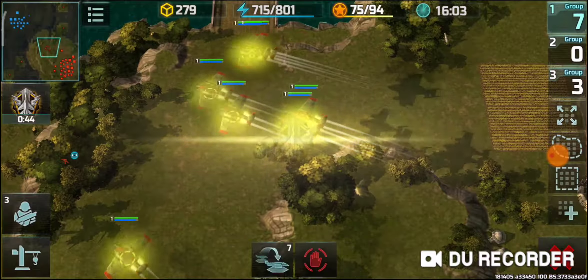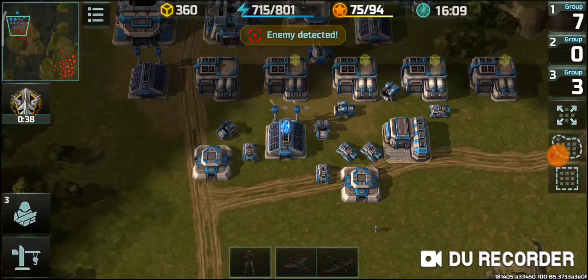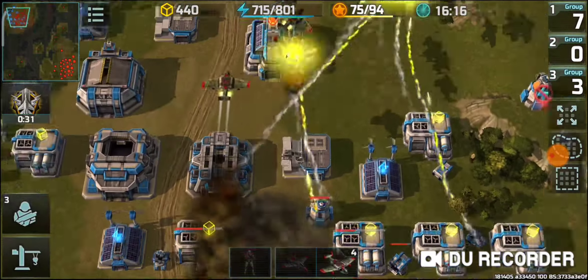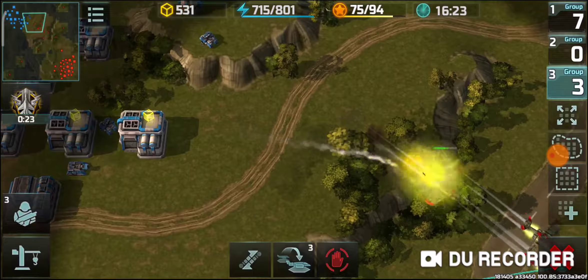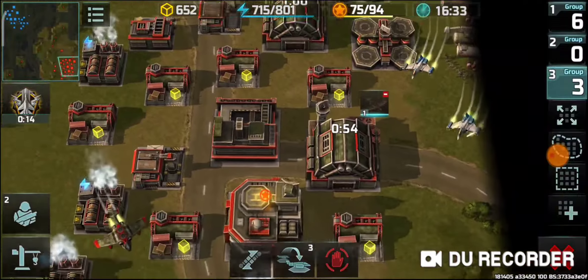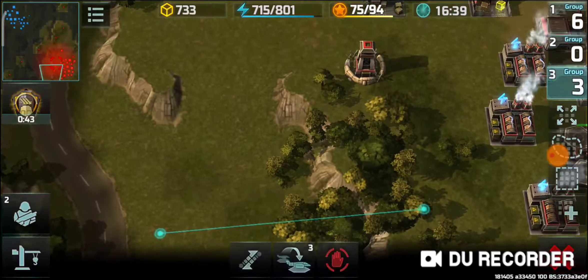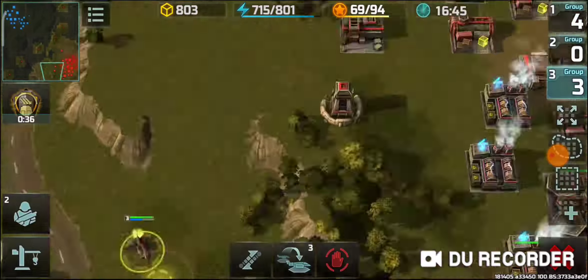Nice — Headquarter level four. Going for avia factory level three so I can produce albatross. Also going to attack the enemy buildings just for scouting — not sure the attack will do much, but at least scouting will help. What is here — Zeus. Clear scout.